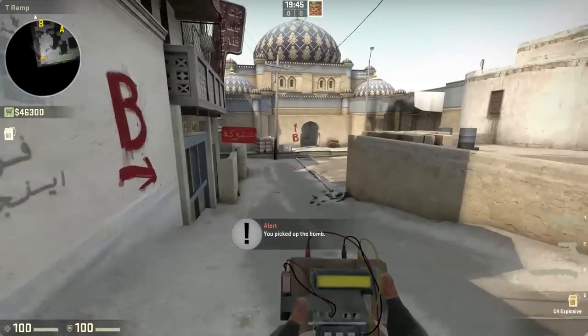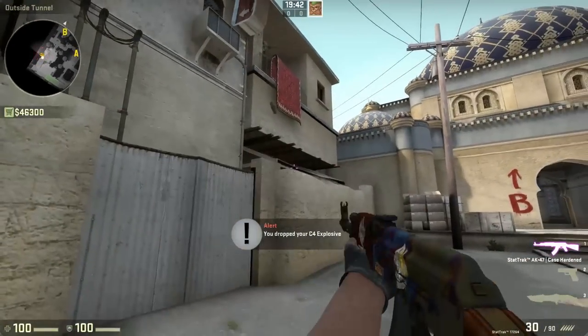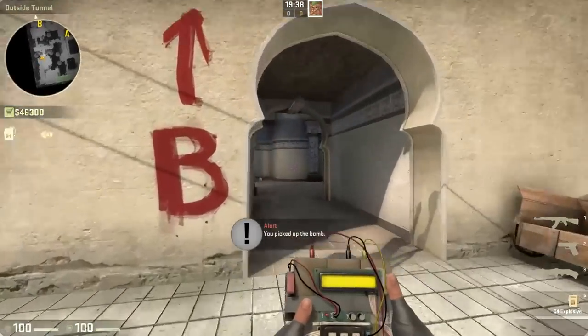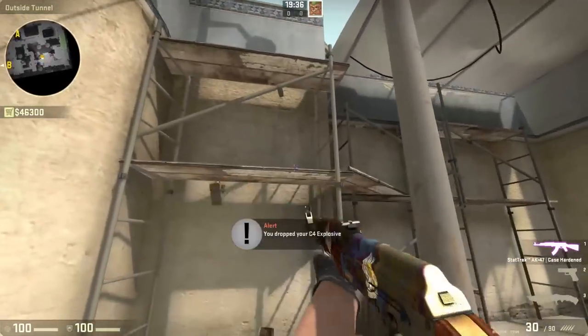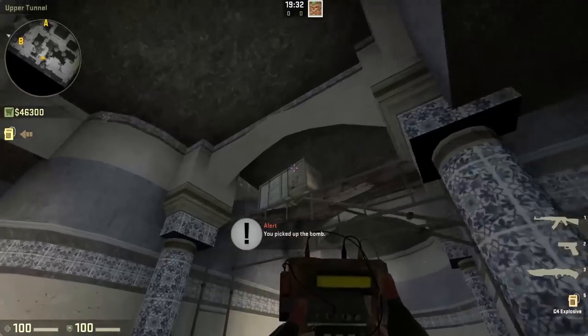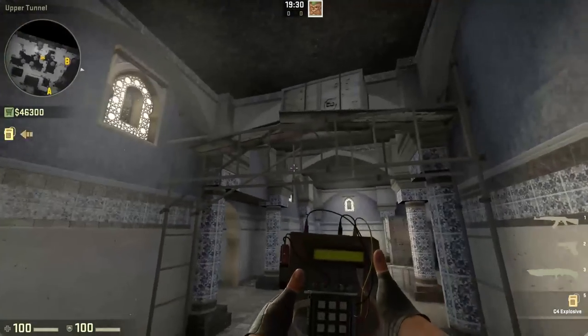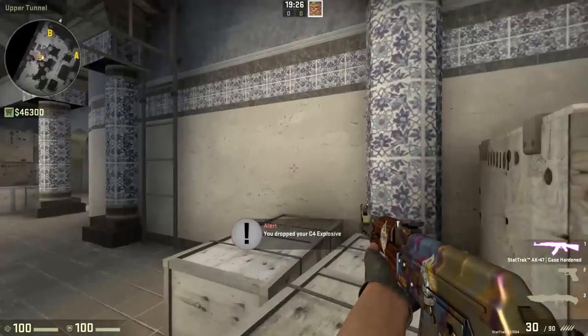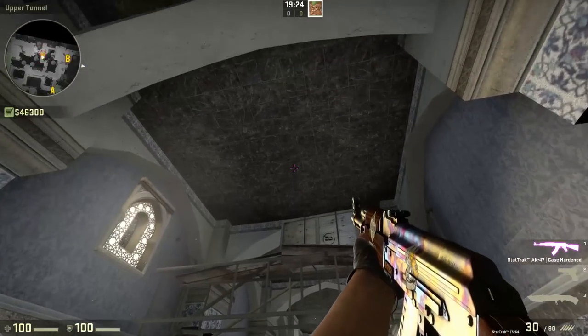Here's one I'm a bit hesitant to show you, because it's only really useful as a tool for trolls. Either way, I'm going to show it to you, so hopefully it gets patched. It's a way to put the bomb out of play, in a place that you can't get to it. In Dust 2 Tunnels, you can simply throw the bomb up onto this box, and you can't get it back.